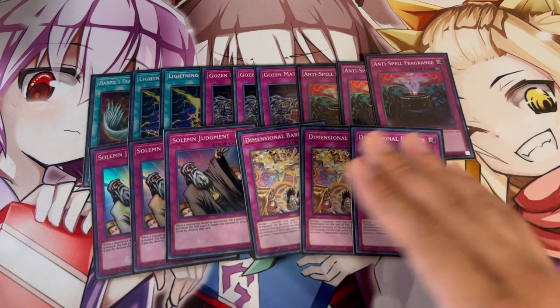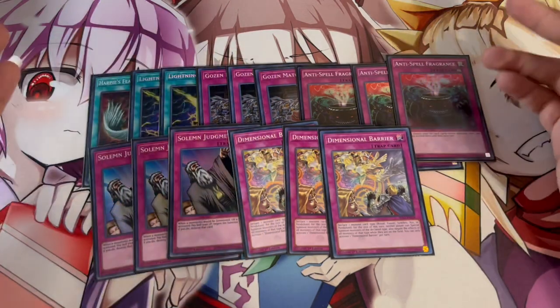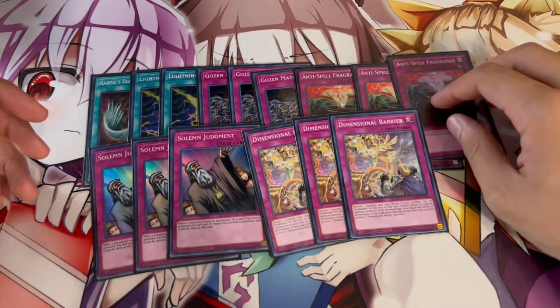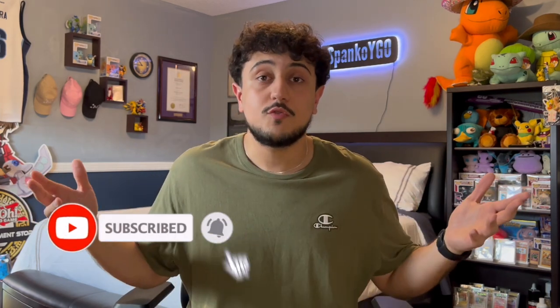The only matchup D-Barrier is not great into is Rescue Ace, but you have plenty of other cards good into that. The side deck is a lot of traps, but Gozen Match is also good going second, and since the main deck already has so many cards good at going second, you really want to focus the side on going first. That's it for the side deck and for today's video. That is my take on Trap Trick for the post Age of Overlord format — a format with Tear Limits, Rescue Ace, and more. The best thing about this deck is it can combat all of those. Cards like Evenly Match are insane in today's meta, especially against Rescue Ace. Hope you guys enjoyed — like and subscribe for more Yu-Gi-Oh content. We upload seven days a week, five shorts and two long videos. Thank you all for watching — Spanko signing out, peace.